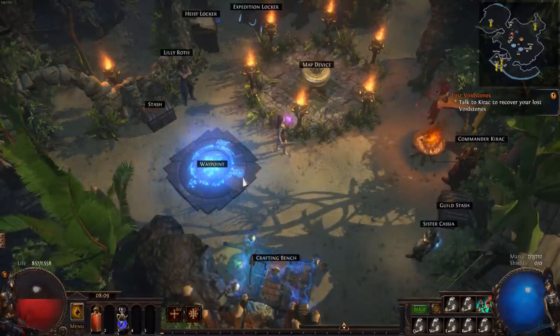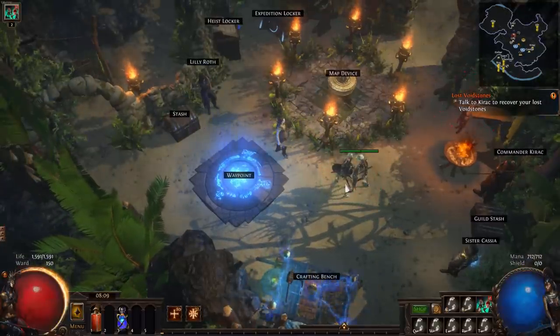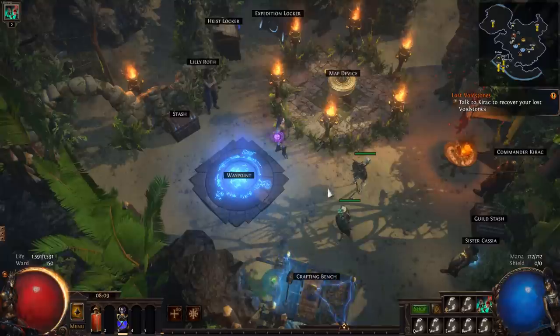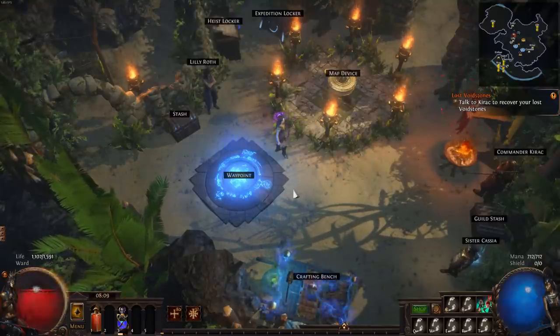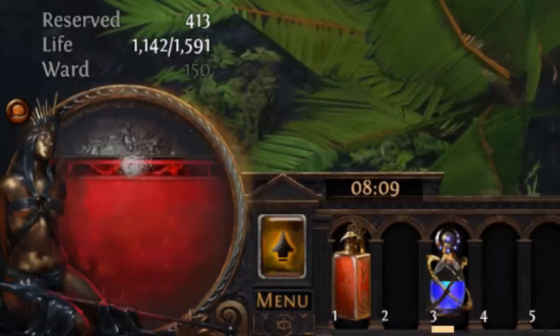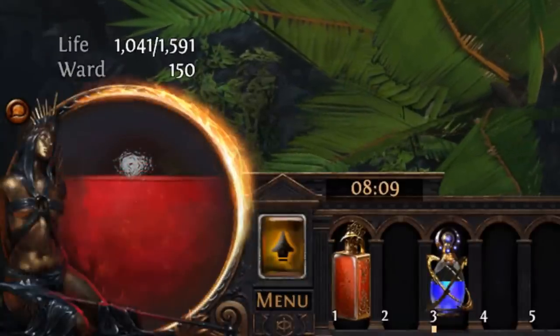This means that Progenesis is working as intended. Now let's see what happens when some of the damage is applied to an HP pool other than life. I would use Energy Shield for this test, but Dissolution of the Flesh removes Energy Shield, so I'm using Ward instead. With 150 Ward, only 550 damage is taken from life. Progenesis then uses this 550 life loss and splits it into 413 life loss upfront and 137 life loss over 4 seconds. This is what I think is causing some to incorrectly conclude that the flask is bugged.